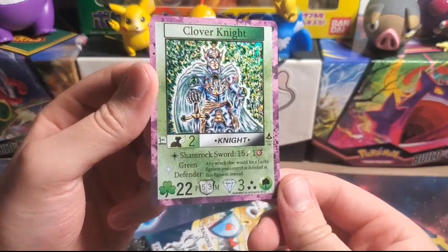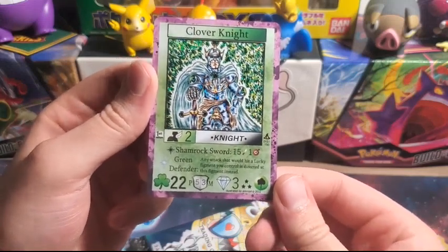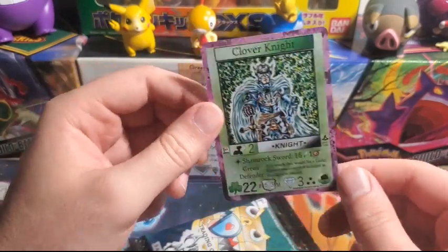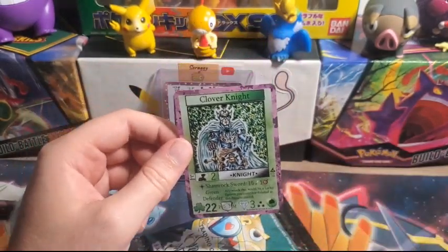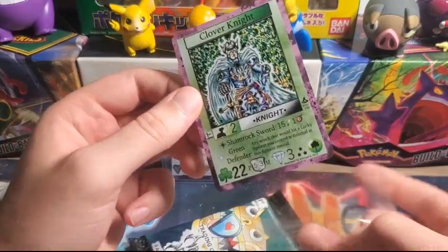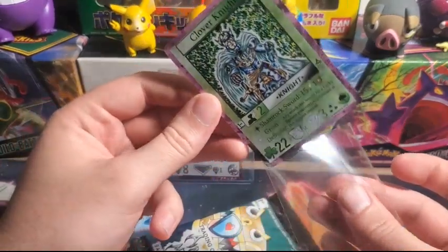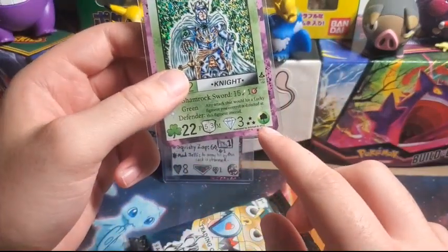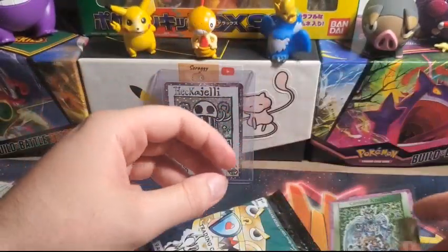And then we got a Clover Night hollow — very nice. The Shamrock Sword, that is pretty sick, I like that guy a lot. Sleeve him up. It could be good in my Grass Terra type deck that I've been playing with.